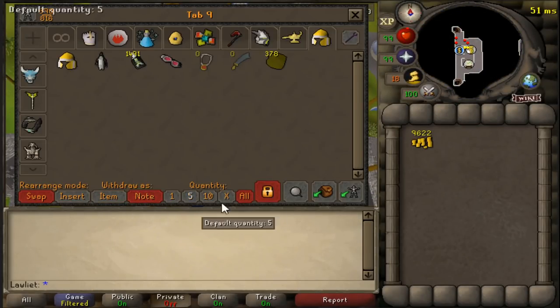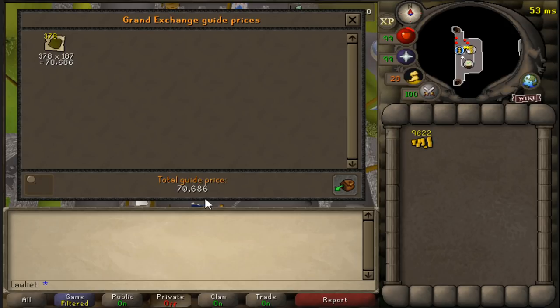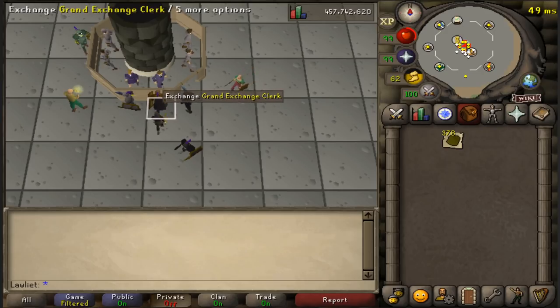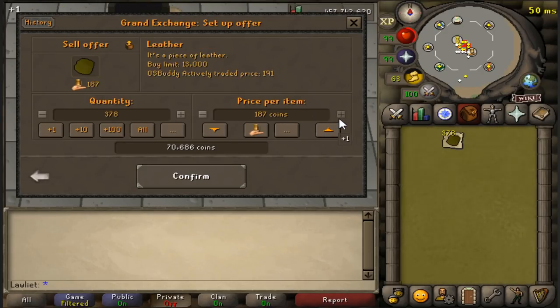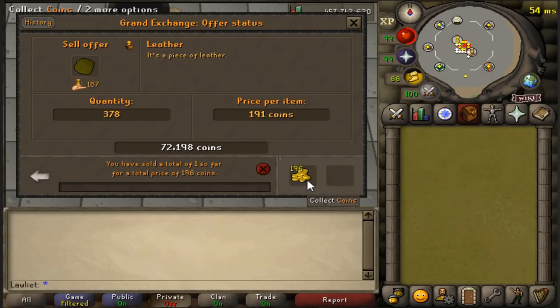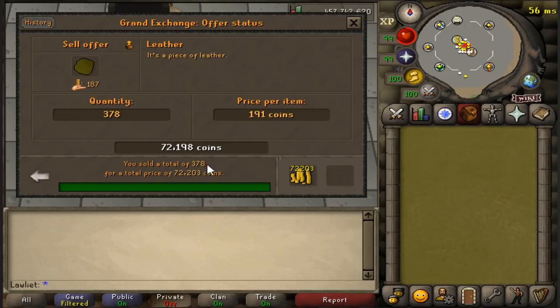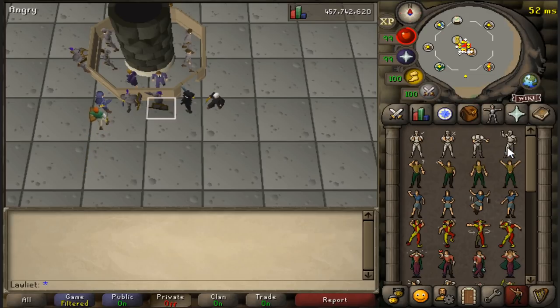After one hour we managed to get 378 cowhides tanned for a value of around 70,000 GP — which is pretty nice for a free-to-play player, enough for some solid armor and weapon upgrades. I listed them on the Grand Exchange for 191 coins each, but one sold immediately for 196, so you could potentially get more. If you're patient, feel free to list them a bit higher to maximize profit. The rest sold in around five minutes, so not long at all.